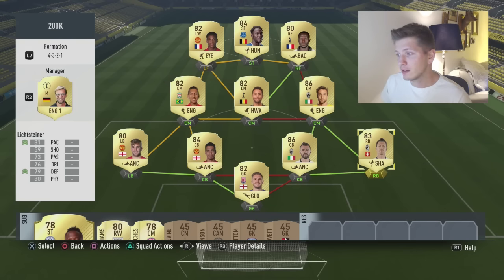As you can see we have Anchor, and Anchor is for sure the best chemistry style for defenders if they already have good pace. It gives a boost to pace, defending, and physics, and physics in this game is so important — they have the strength to win challenges, to win headers, and so on. That is very important in FIFA 17 because this is a physical game.